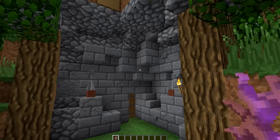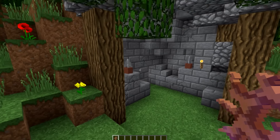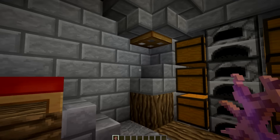We have our little canopy made out of cobblestone with two pillars holding it up to make everything look more realistic. Something in Minecraft that looks realistic just makes it look better — if it looks unrealistic it doesn't look as good in my opinion.